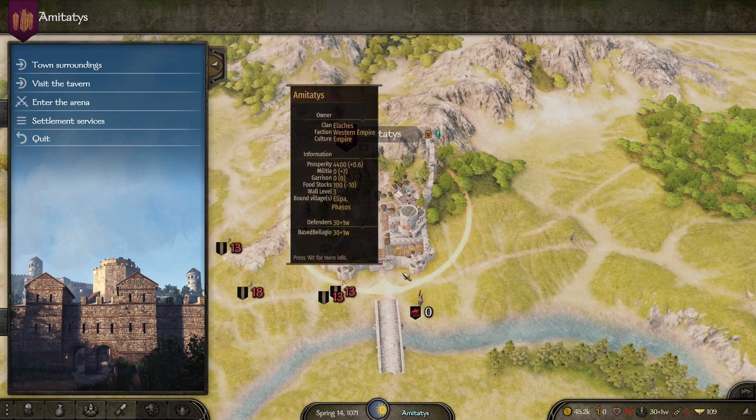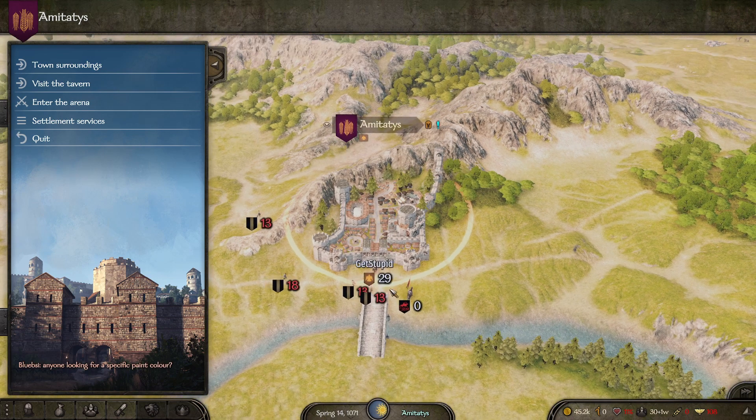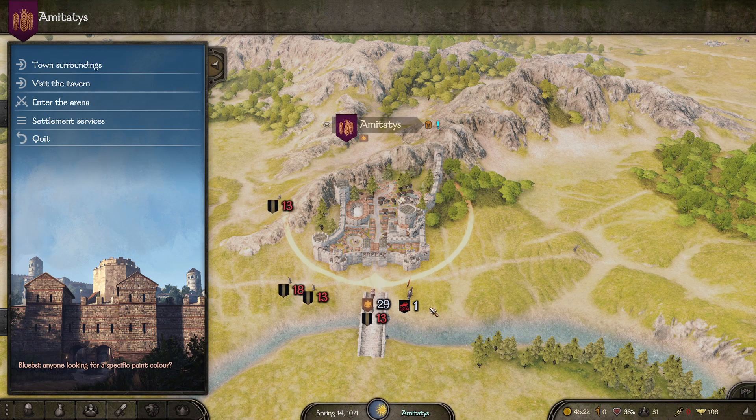As you can see, this other player is exiting the city, maybe doing what I'm doing — but you ambush them. He's doing exactly what I'm doing. Perfect.